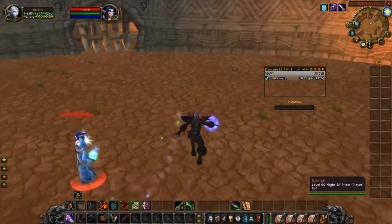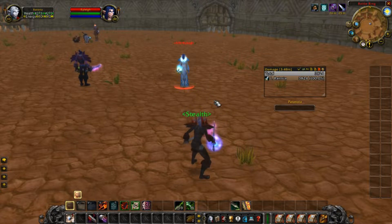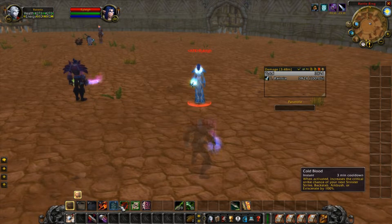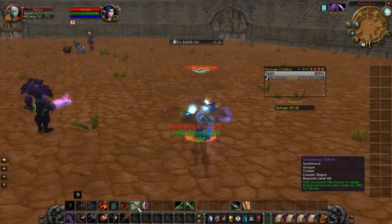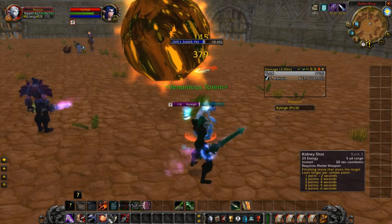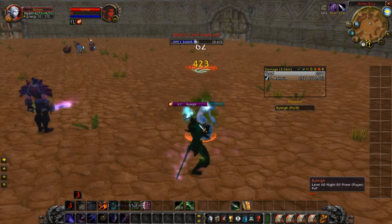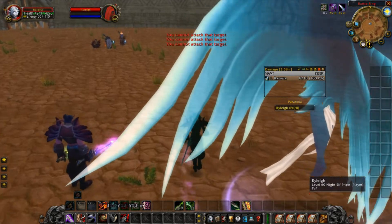Let me show you how this pops off. Get your Cold Blood going — this is your entry. Straight off the bat you're using that trinket. You can play it like any other: blind a fool, go back around, so on and so forth. Hit him up — see the poison damage? It just pops off, it doesn't stop.